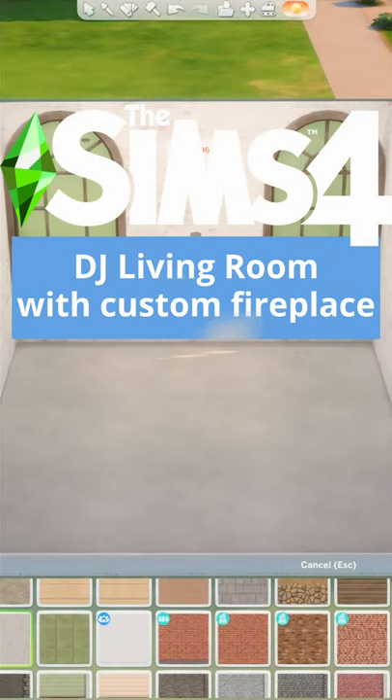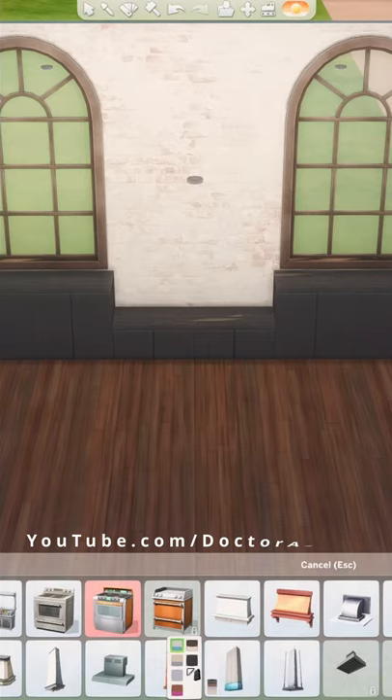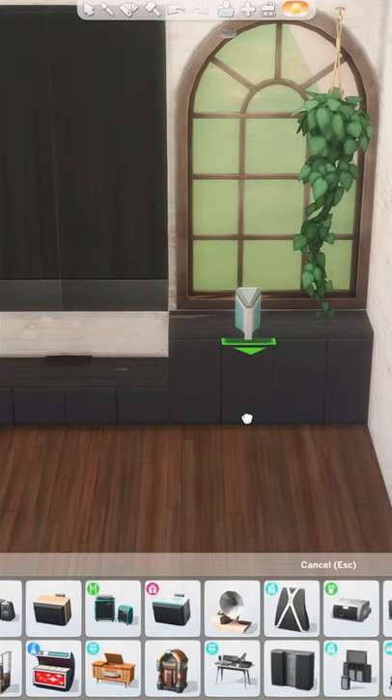Let's build an industrial living room for a DJ with a custom base game fireplace. Here I am back at it again with another fireplace hack and this one is even sleeker and cooler — you get to see the open flame.